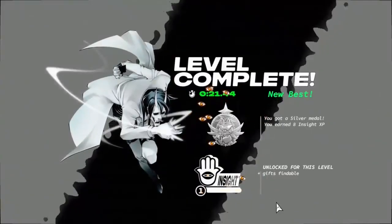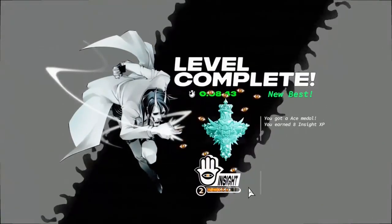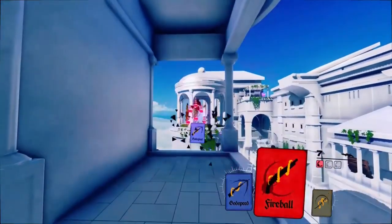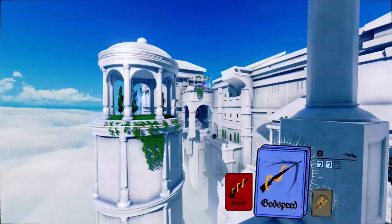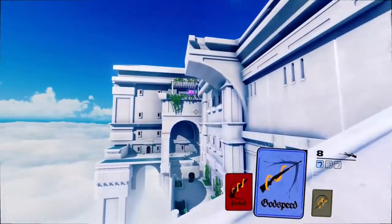If you get a bronze medal, you unlock a leaderboard to compare your times. If you get a gold medal, you are shown a level hint to effectively take a shortcut through a level. The shortcuts are designed from the start but obscured, layered in when the player is ready to see them. This expands further as you unlock a ghost, global leaderboards, and even developer times.